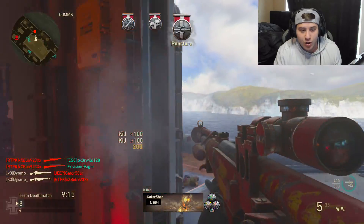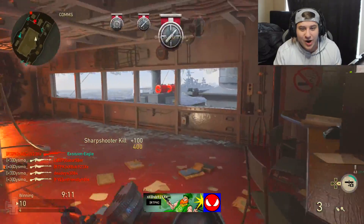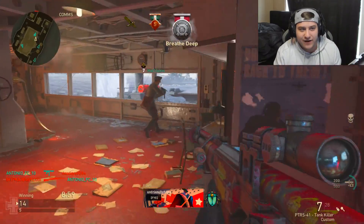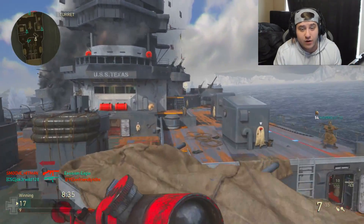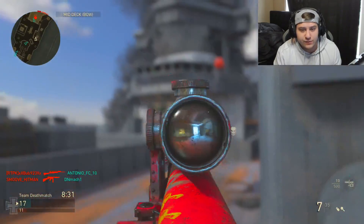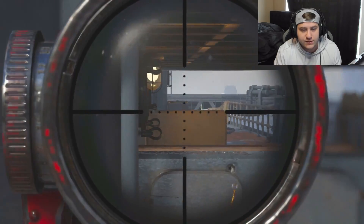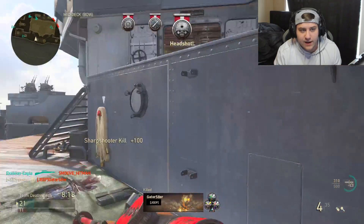Quad feed! Your boy never hits quad feeds so drop a like for that. Call of Duty World at War had this sniper rifle and it was by far one of my favorites. I also used the Mosin — the Mosin was really dope and I hope we get to see it added here soon. It's a little bit slower than what I remembered in World at War, so that's probably the only downside to it.